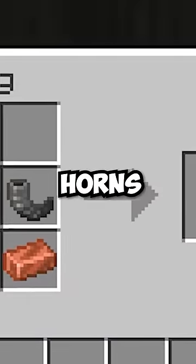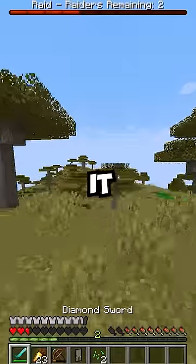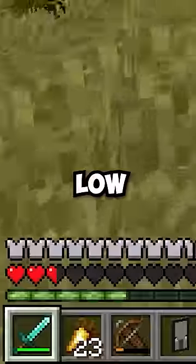Or if you take those goat horns and combine them with copper, we can craft this new barbaric helmet, which when you wear it gives you increased speed and strength when your health bar gets low.